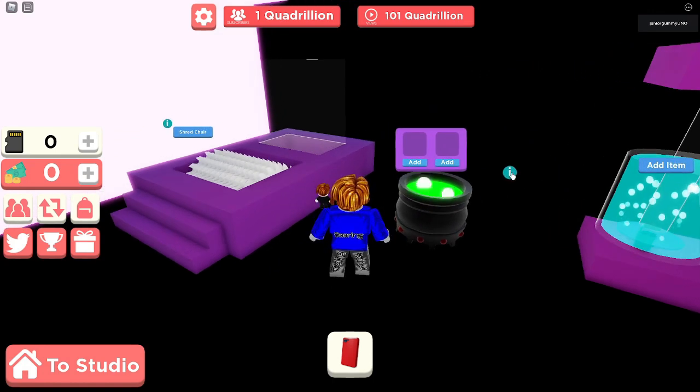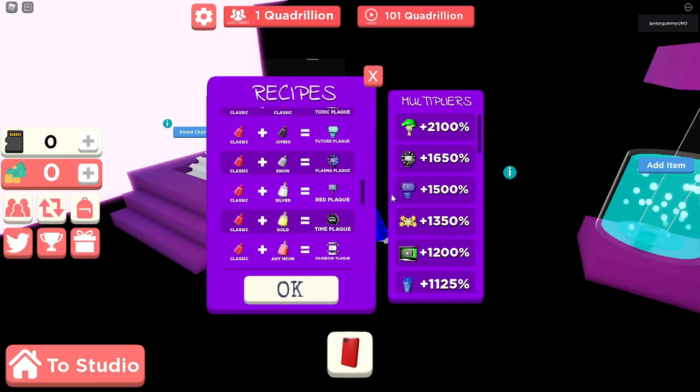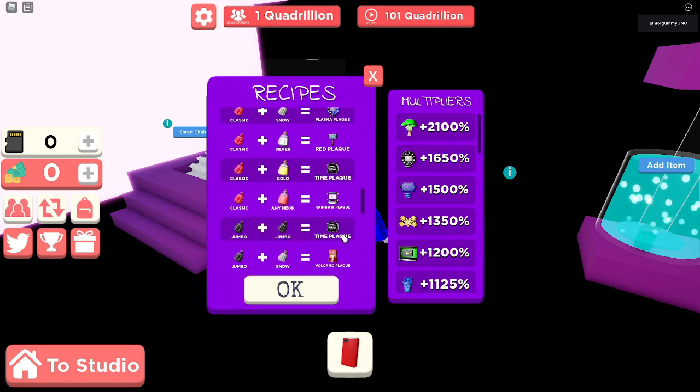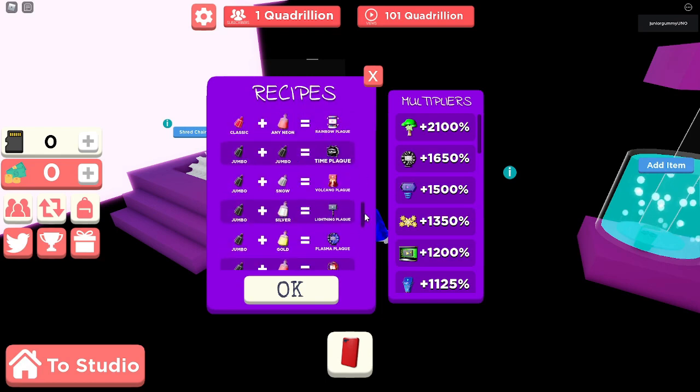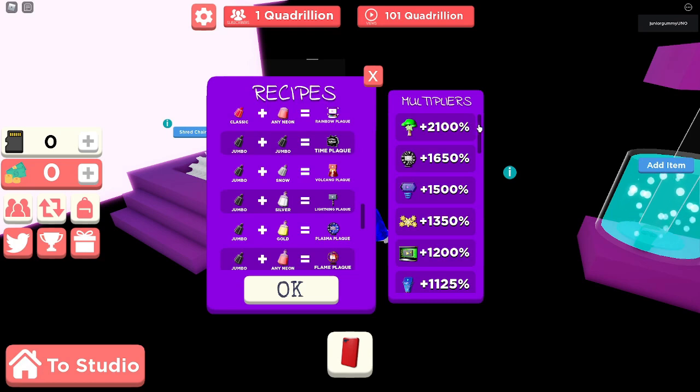I needed to shred chairs to get more cups, make the potions, and everything took me like four hours to get the materials. As you can see, these are all the recipes — all the new plaques. There are some duplicates, like the time flag, there are two of them, and then there's also the plasma flag, there's a duplicate as well.